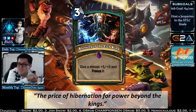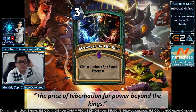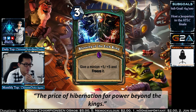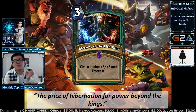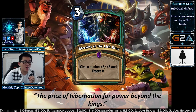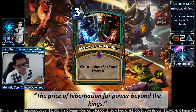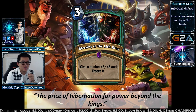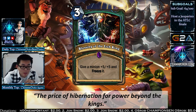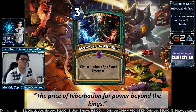Blessing of the Lich King: give a minion +5/+5 and freeze it. When you freeze something, it doesn't unfreeze at the start of your next turn, so you buff something and wait a turn before attacking. In clutch situations you can buff your opponent's minion to freeze it for an extra turn, or buff it for BGH value — though at 3 mana you probably don't want that. You probably want to buff your own minions. Turn 2 Annoy-o-tron, turn 3 buff it: a 6/7 Taunt Divine Shield at turn 3.